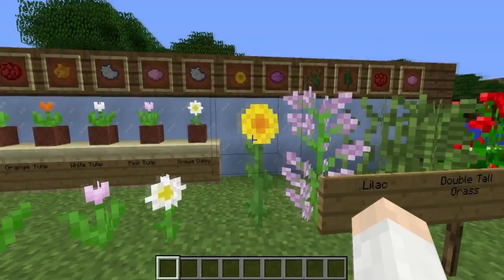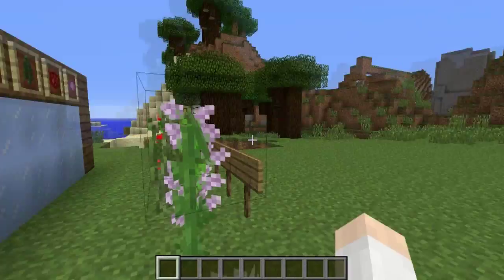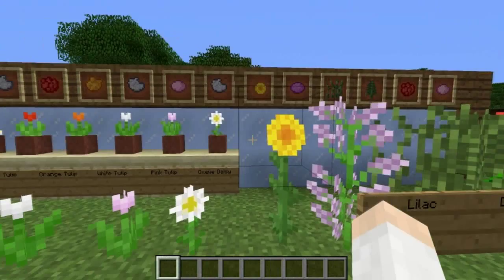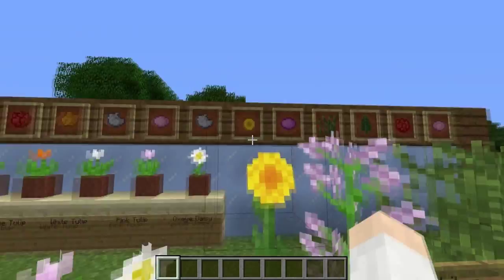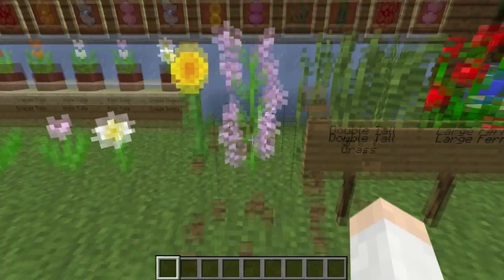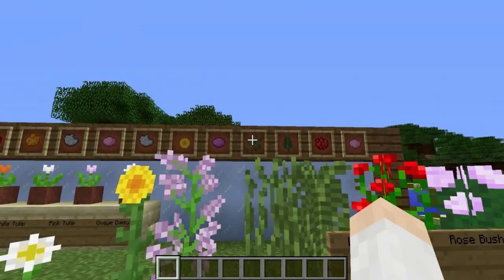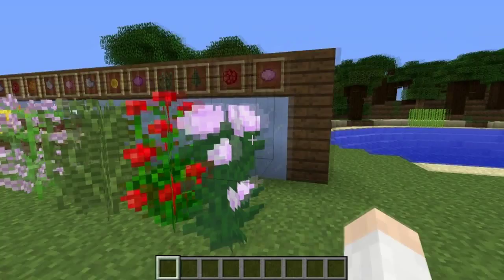The oxeye daisy has a yellow center surrounded by white petals and also yields light gray dye. The sunflower always points to the east, so it can be used as a directional reference in Minecraft. Crafting the sunflower yields dandelion yellow dye. There's also the lilac which yields magenta dye, double tall grass which yields two grass items when sheared, large fern which gives two ferns, a rose bush yielding red dye, and a peony yielding pink dye.